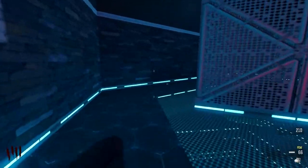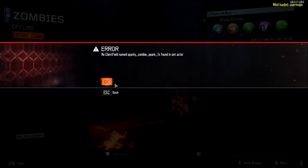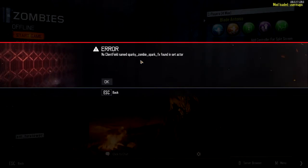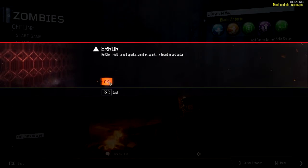I guess I'll just go ahead and use up the rest of the ammo in this, and then crash apparently. Weird. Okay guys, so this is the error that I've apparently come across while trying to play that map. No client field names woo toes are found in Set Actor. I don't know what the heck that is all about, but I've actually encountered this a second time, so unfortunately I'm not going to be able to show you guys the rest of the map like I wanted to.